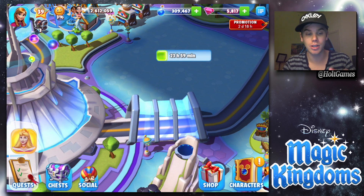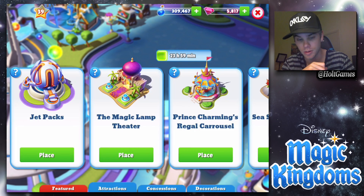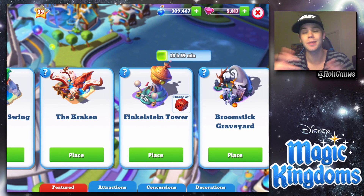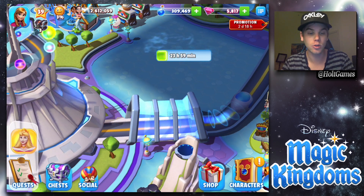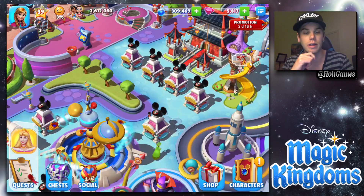We have some new land, which is awesome, so we can finally put some new stuff there. In my shop I have a ton of buildings and decorations I can place — not gonna be able to fit all of it, but it's cool we got new land. That's all of Tomorrowland; there's nothing else to unlock there.